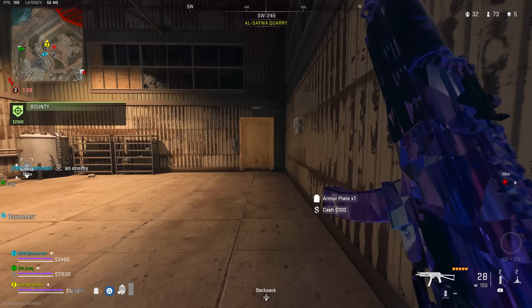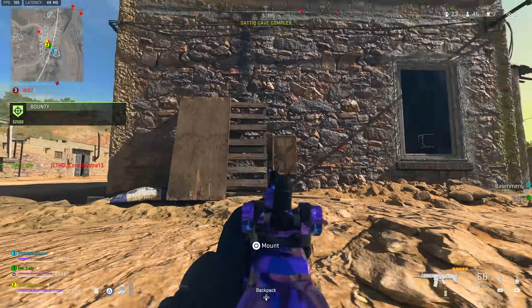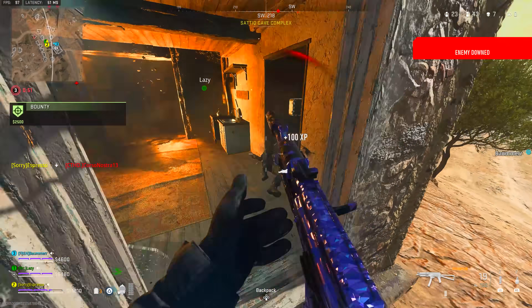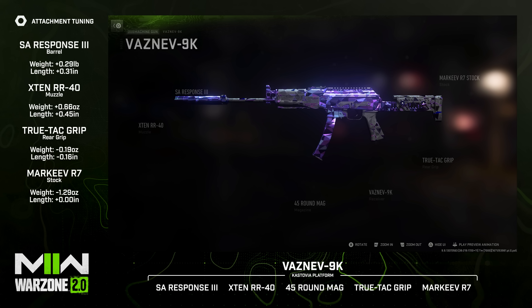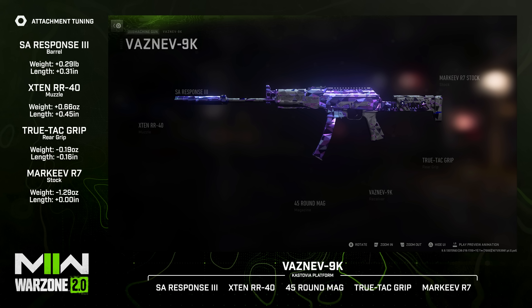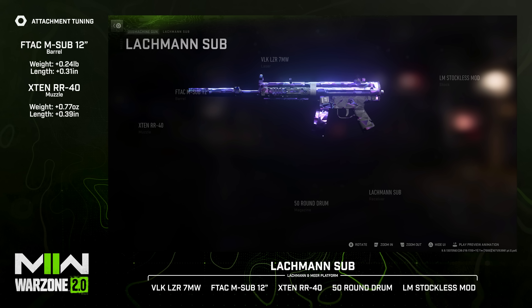Beyond the Fennec, I'd also recommend the Vasnev — a very fun, mobile SMG. While it doesn't pack as much punch as a rifle, it's easy to control with balanced damage output. I'd run the SA Response-3 barrel for bullet velocity, damage range, and recoil control; the X10 RR-40 suppressor for sound suppression, bullet velocity, damage range, and recoil smoothness; the 45-round magazine; the True-TAC Grip for sprint-to-fire and ADS speed; and the Marquee R7 stock for sprint speed and aim-down-sight speed.